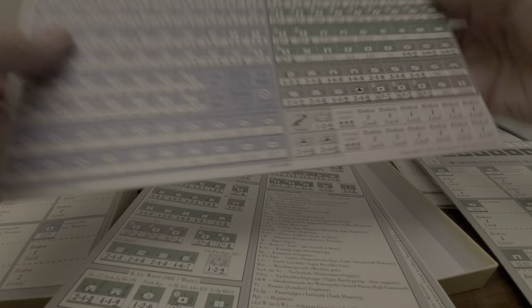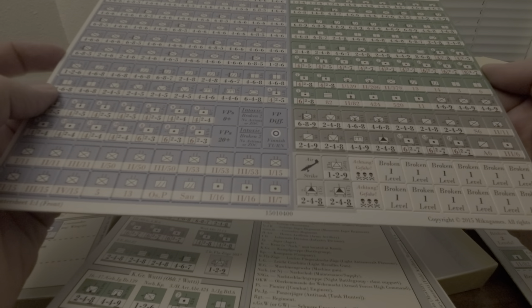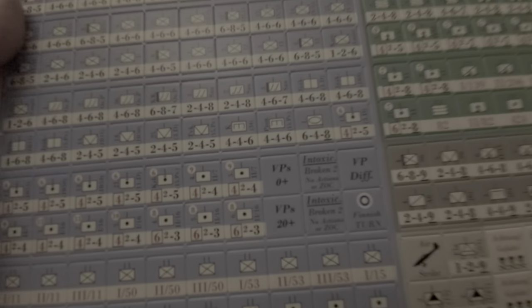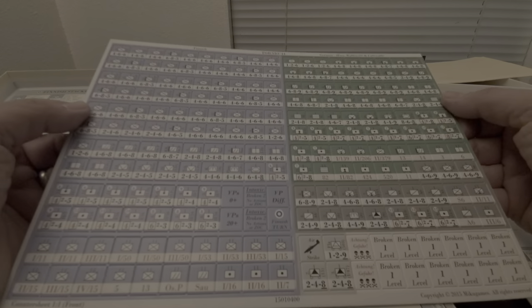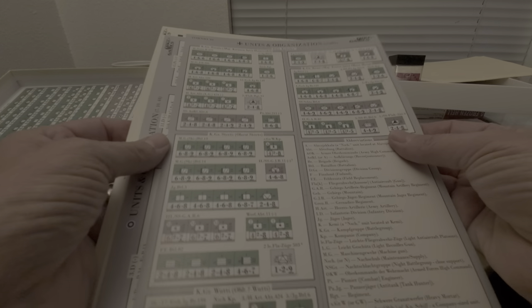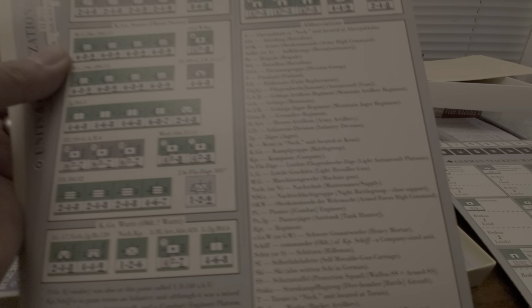Let's check the counters out first. Pretty lightweight and thin. This is your classic — feels almost like a desktop publish effort. They're all well-centered and they look good. They're pretty-looking but pretty thin, not unattractive at all. Look pretty straightforward — you've got your standard metrics on these counters here. Lots of fantastic Finnish abbreviations. Good luck me pronouncing any of those.